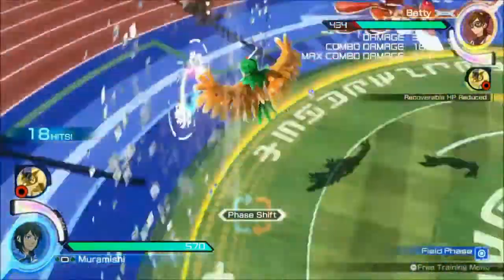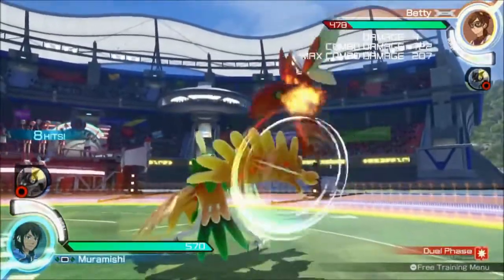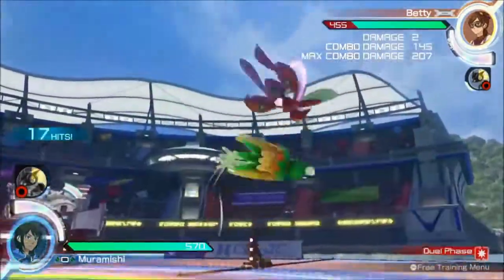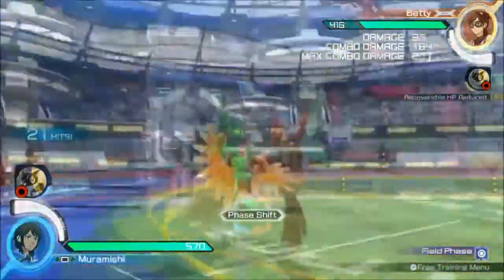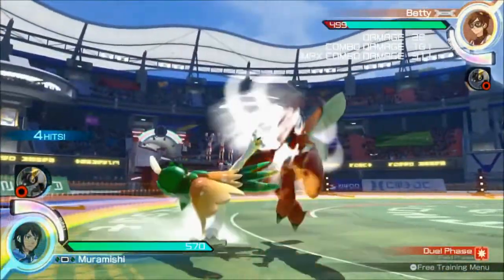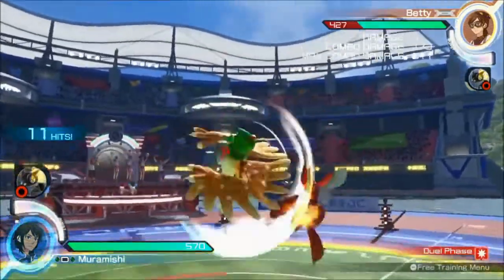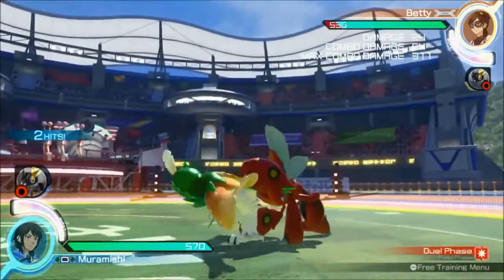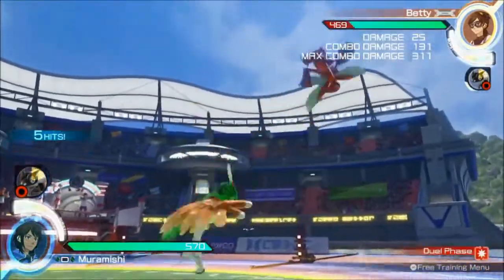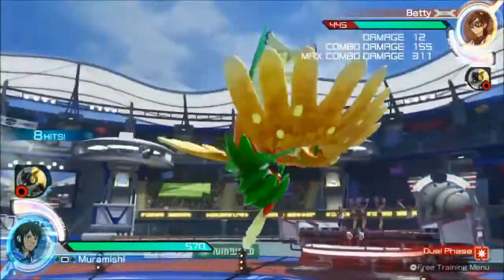In battle, Decidueye is very balanced as it's a mixed attacker. It has good defenses and decent speed as well. I chose this Pokemon in my initial Gen 7 playthrough because Rowlet stood out to me: one, it's cute; two, I love owls; and three, Decidueye was leaked prior to release and was easily the coolest looking one at the time, and probably still is. But there is one more Alolan starter that I like slightly more.